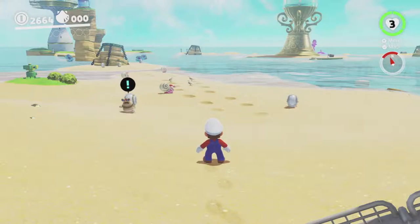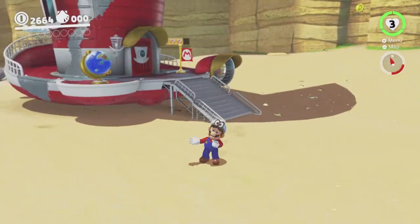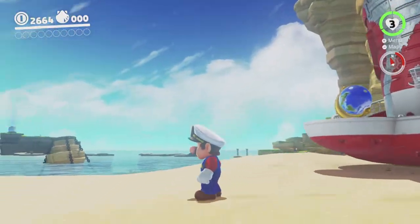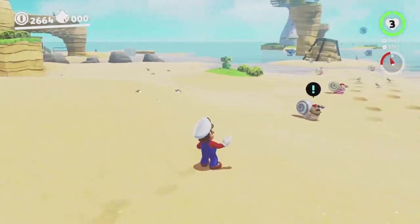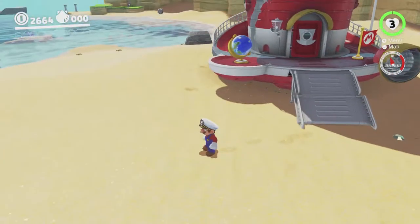Hey there everyone, this is Danielle, performing another Super Mario Odyssey experiment. As you can see we're in Bub Lane, we haven't done anything here yet, I've just arrived. And I'm going to try to do it without walking on the sand, like in Tostarina.